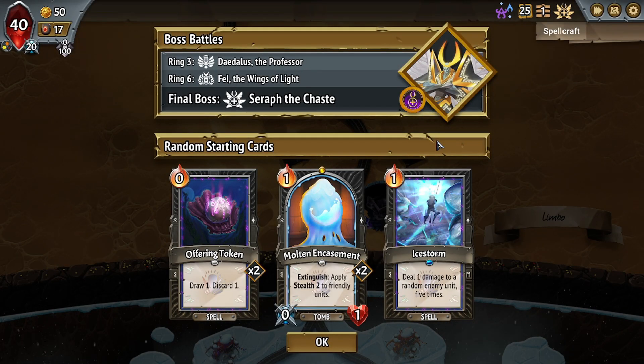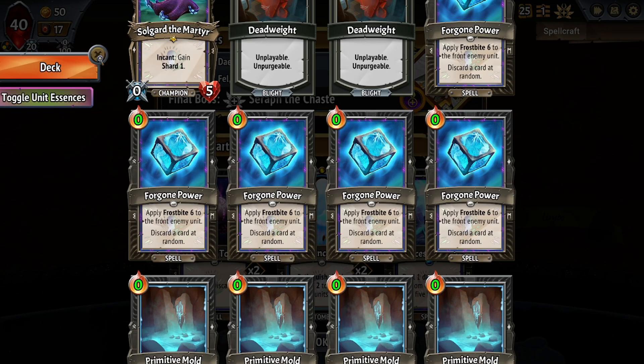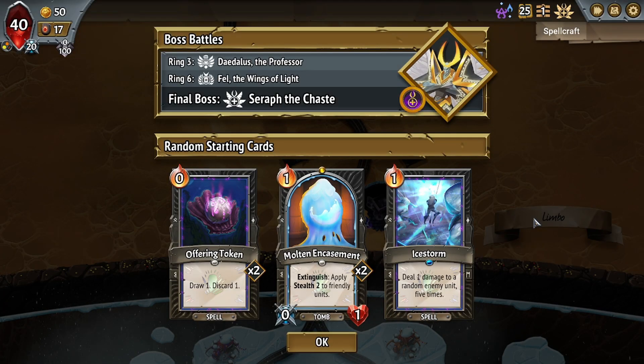So we've got Ice Storm, which is kind of a great one to start with. I also really like Molten Encasement. And Offering Token is terrible — it's terrible with this Spellcraft one. We also have the Forgone Powers, which are also terrible with this one. So Offering Token is terrible, but I do like the other two. Maybe what we can do is build a very small deck.